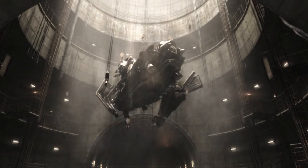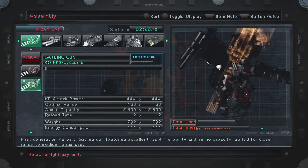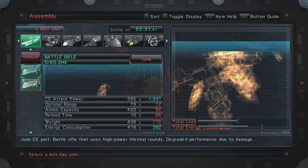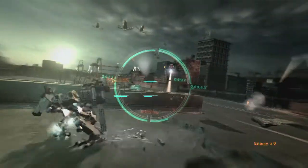You start out as a pilot and you use these Armored Cores — in the world of Armored Core we call them ACs. You start off by being able to customize, really making it your own, choosing everything that you like with the selection of chemical, kinetic, or thermal type of energies.